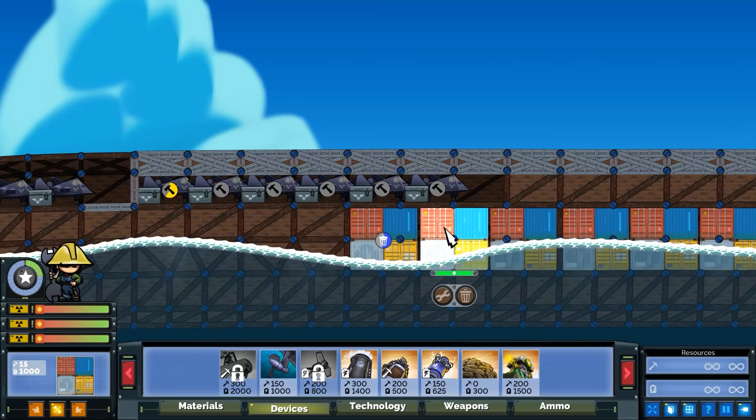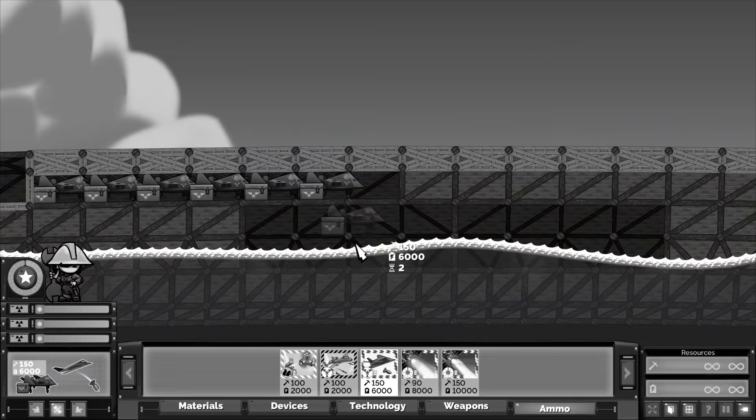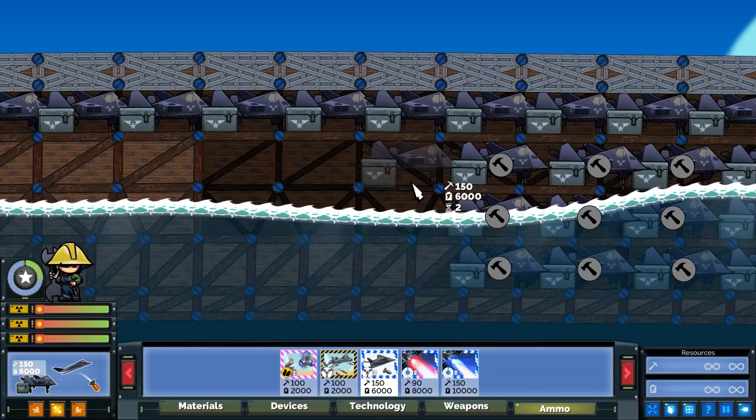Oh, I feel like that guy in the Titanic. But the ship can't sink! And then it does. We're shooting down every plane that's coming our way. I think I'm getting carpal tunnel just by doing this. Now, this is obviously very expensive, but that's why I went with the architect.